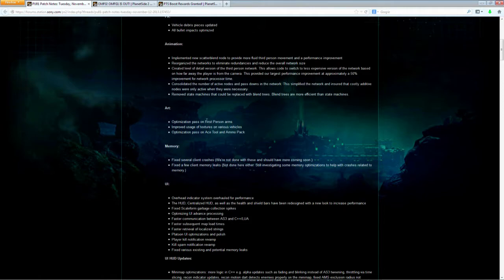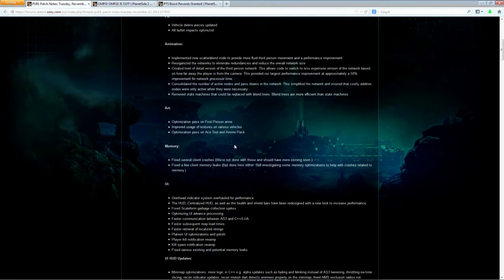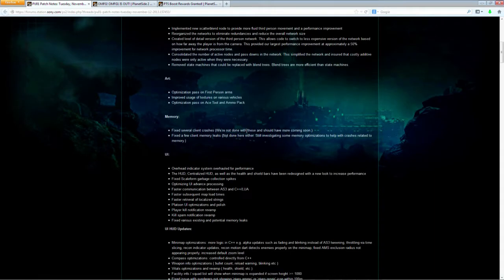On the art end, you'll notice some different changes in first person — how you hold your gun, how your arms look. It was a little bit noticeable but I didn't have any problem with it. If it brings better frames, why not? Same with vehicle textures — it's pretty noticeable on things like the Scythe and Magrider, but most vehicles got some sort of texture optimization.